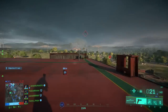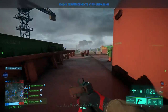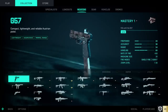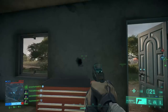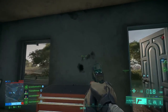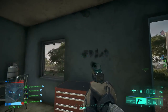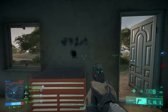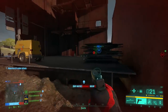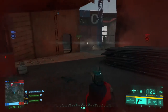You can not only switch fire modes for primary weapons, but also for your secondary weapons — at least for the G57 pistol. By default it is set to single fire, but by switching the fire mode you can set it to burst, which makes the gun even better in close combat as a last resort when running out of bullets with your primary weapon. The only disadvantage is that you have to switch the fire mode at the beginning of each match, as it is always reset to default after a round.